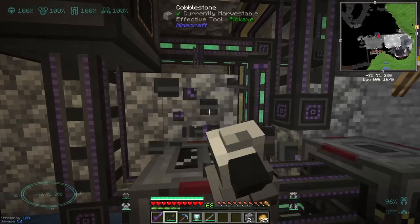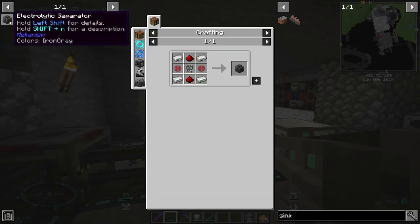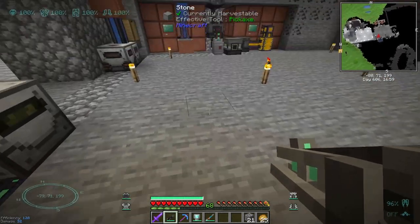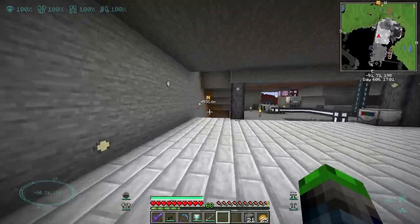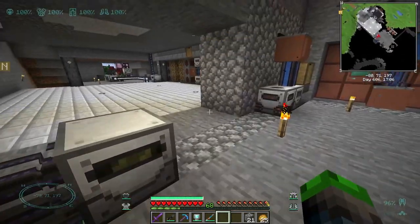Okay, so we're actually going to put the block here, break this, and we need to combine these two guys together in a chemical infuser. I totally forgot that step — I just tried pumping them into that. That didn't affect this machine, did it? Nope, it didn't.